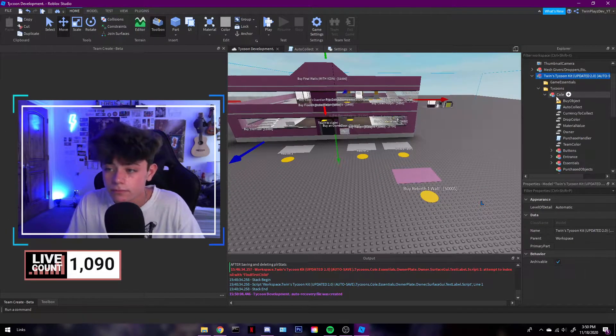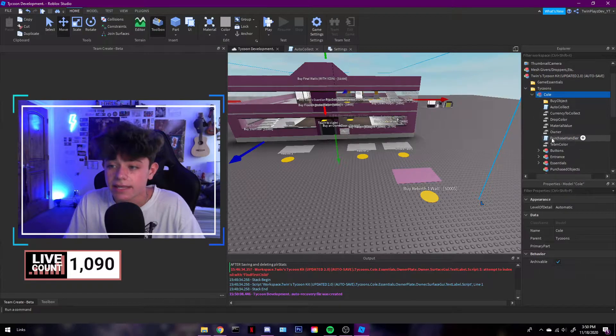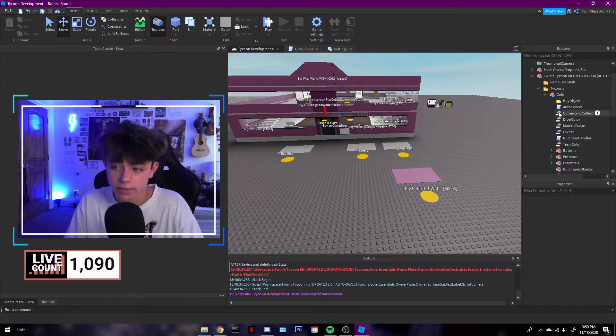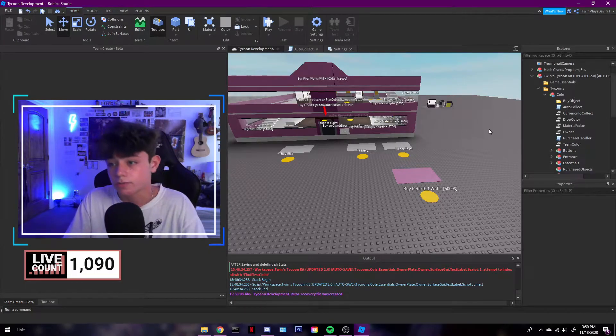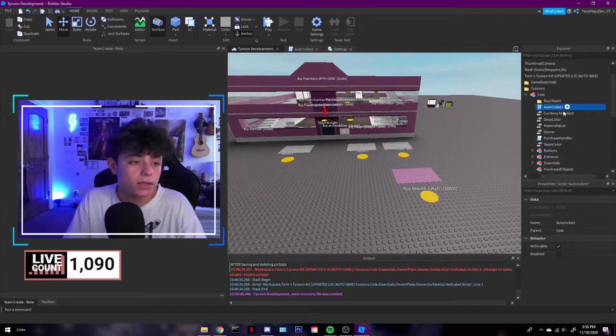So you're going to put it inside — it's going to be a script and there's a lot to it, we'll talk about it. Put it inside, and this is only if you want auto-collect; you don't have to. Once it's inside it's going to look like this — you'll have your auto-collect stuff staying like this, and there's going to be that extra script.